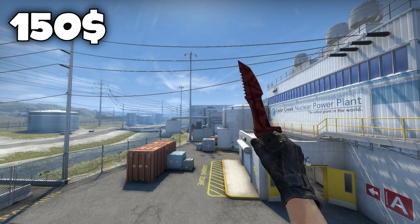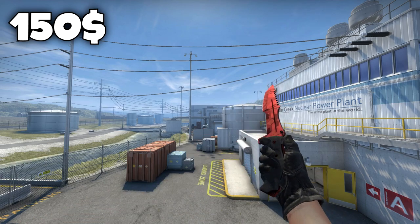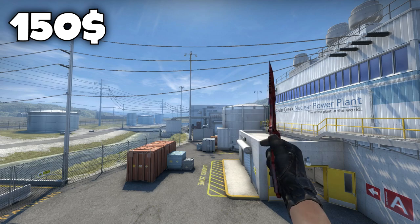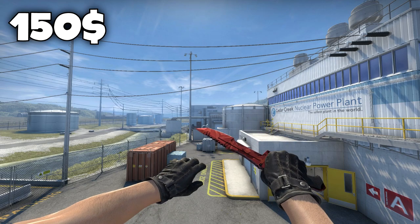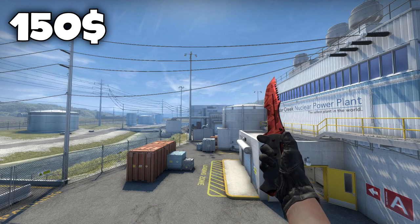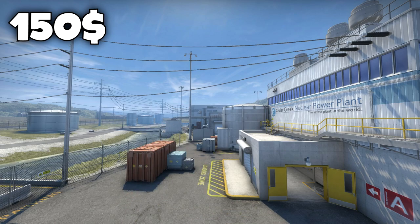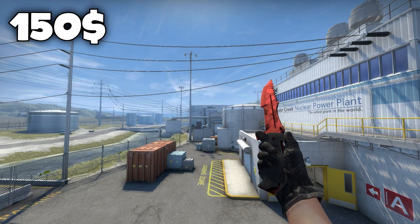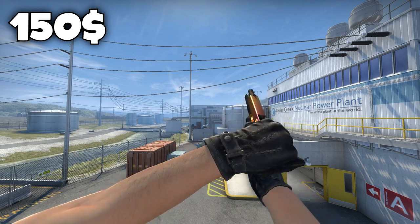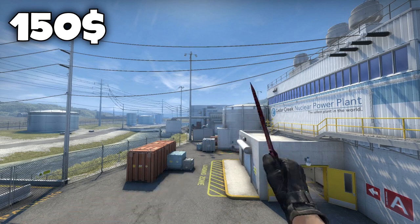First place on the $150 knife list goes to the Huntsman Knife Slaughter in minimal wear condition for exactly $150. On the Slaughter knives on the Huntsman, the float doesn't really affect that much and you won't see much difference between a minimal wear and a factory new one. The Slaughter knives just look sick in general, and the Huntsman Knife animation is great — whenever you're throwing the knife up with the red skin on it, it just looks so sick.